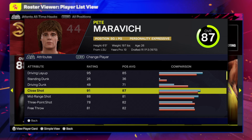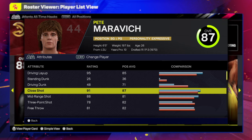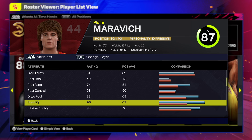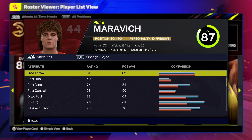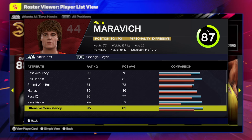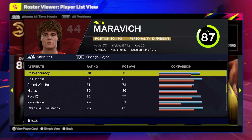Close shot is 91 — most NBA players can make a close shot, that's a basic bucket standing right next to the rim. Mid-range is 88, three-point shot is 78, you can't go wrong with that. Free throw is 81, which is nice.